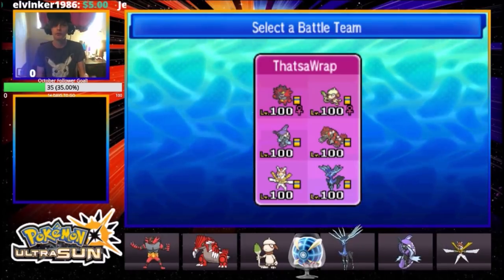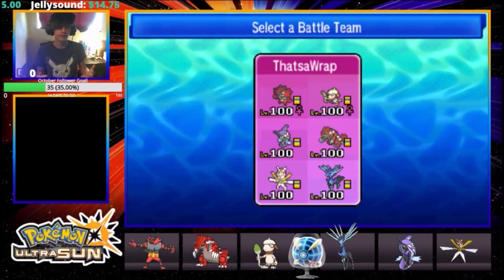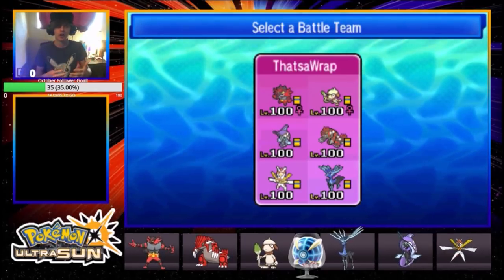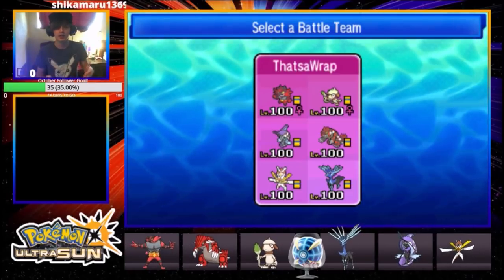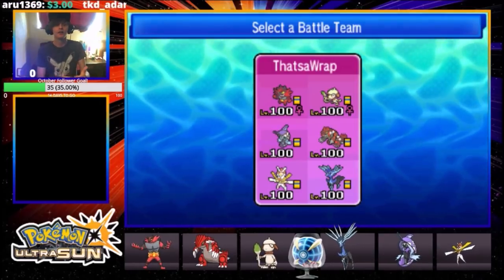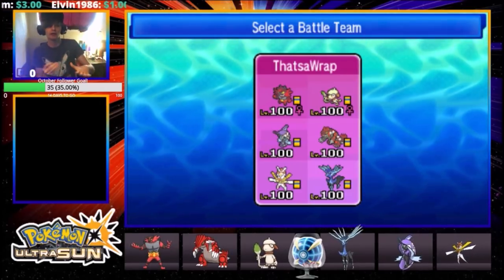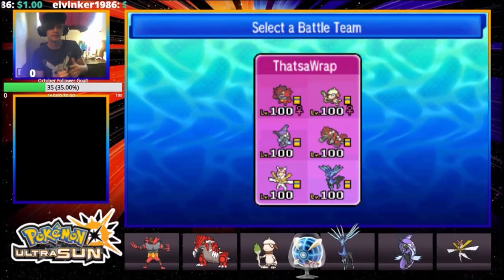Also this team preview hides the fact that Kartana is really in the team. They see the Incineroar, the Smeargle, the Tapufini, the Groudon, and they've already got the idea of how I want to play — like, he has big turn-one Fake Outs, Tapufini-Groudon probably means Gravity-Swagger memes. Then Kartana is a little bit of an enigma. They've already got an idea of how the team plays out in their head, and then Kartana comes in as a completely different variable.